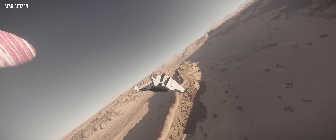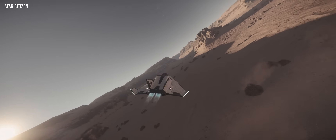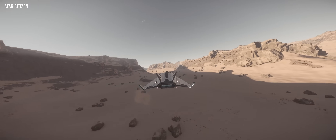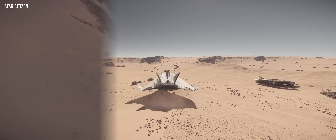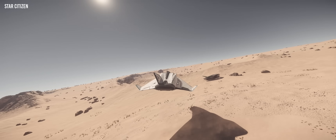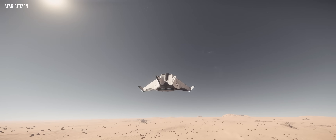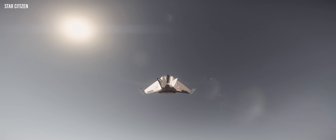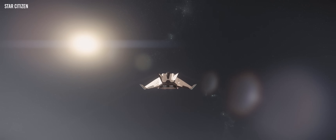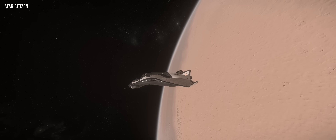It's no secret that Star Citizen takes the cake for me when it comes to six degrees of freedom flight. The one thing that always frustrates me though is how when you take off from a planet and hit orbit, the laws of physics fall apart entirely. You can fly straight up, leave the gravity well and just sit there in a pretend synchronous orbit, as if gravity just ceases to exist.